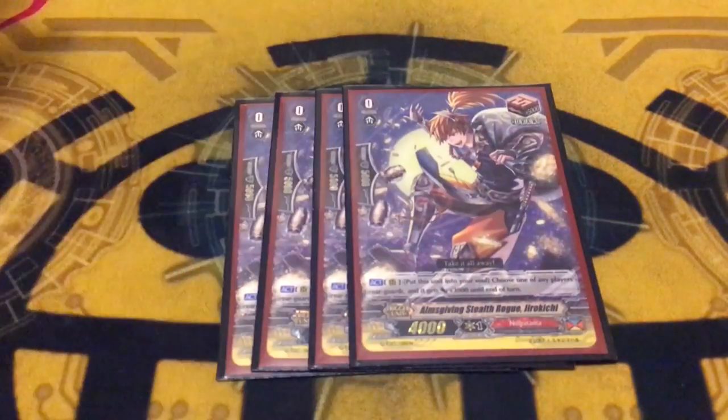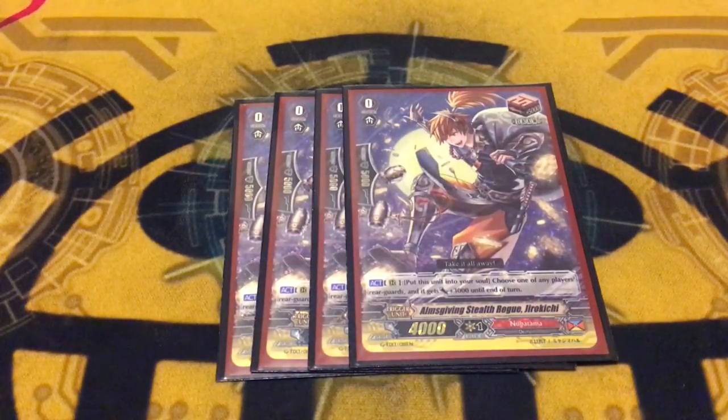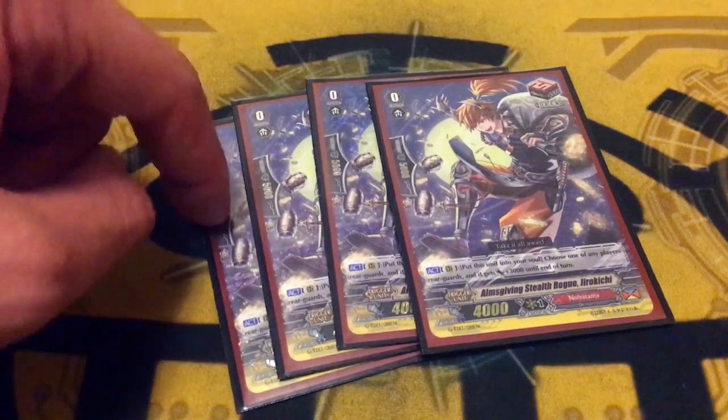Next, we have Alm's Giving Stealth Miles Jirokachi, which is basically Margo but you can pick your opponent's rearguards — which is dope because that's what dominating is. And I finally got that fourth copy.